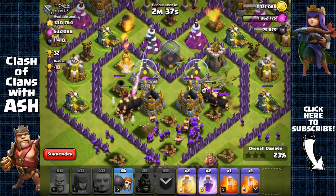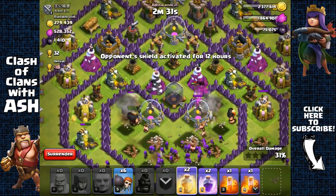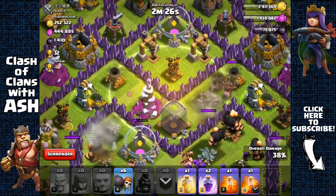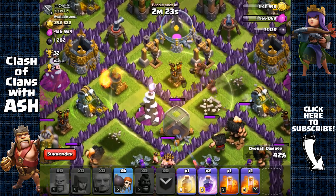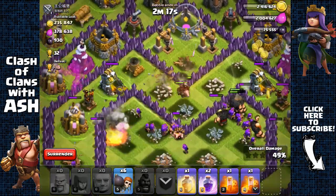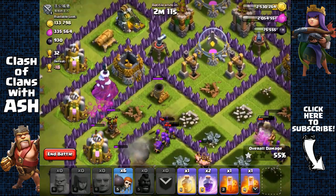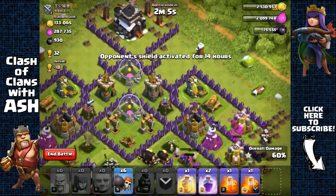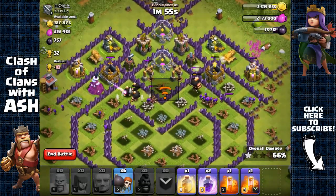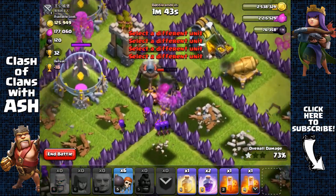We don't have to use our heal spell yet because our giants are still shielding those hog riders. The hog riders are also going to remove the mortars. I really wish I had my Archer Queen or Barbarian King for this raid — this is without any heroes. We use that heal spell right on top of all those clumped defenses. A spring trap took out the last hog riders, so we couldn't get the top collectors, but we got a lot of resource — and we did it without any heroes.